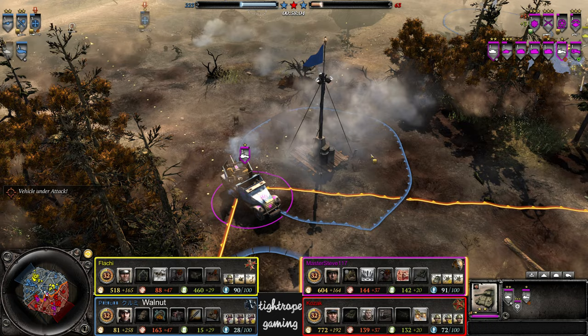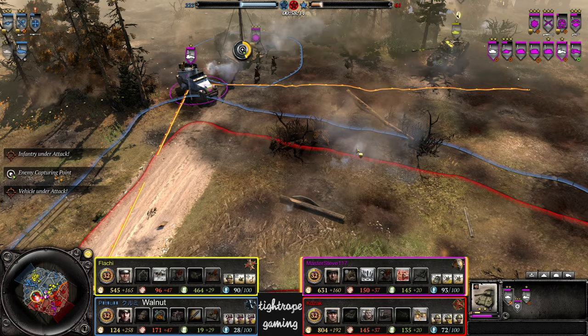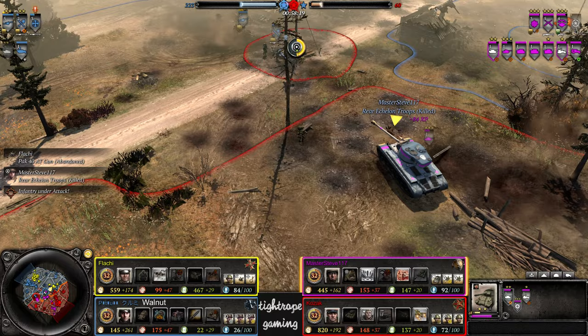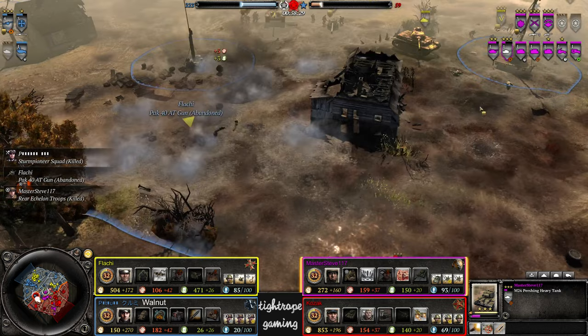Maybe just forget about using camouflage mode. Bind both of them to a control group so you can go control group three, right-click, and AT guns start to go for that target — it's a very convenient way to use them. The Sternpies overstay their welcome trying to go for the cap. That Pershing is just a wipe machine — 40 kills on it now.